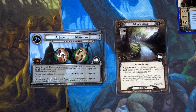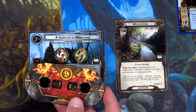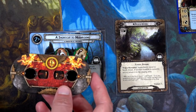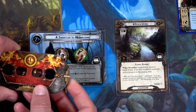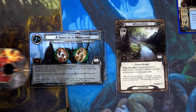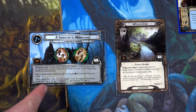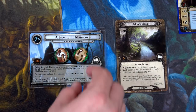Stockbrook: when revealed, immediately travel here — if another location is currently active, return it to the staging area. We're still winning the quest 14 to 12. I'm going to push further: use Merry's fast hitch for three more willpower — 17 — then send Sam for seven more, putting us at 24. Twenty-four to twelve means we're one progress away from the next quest card.